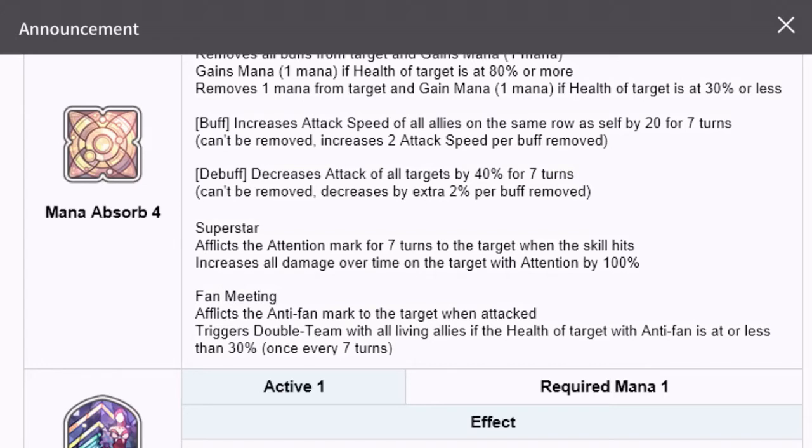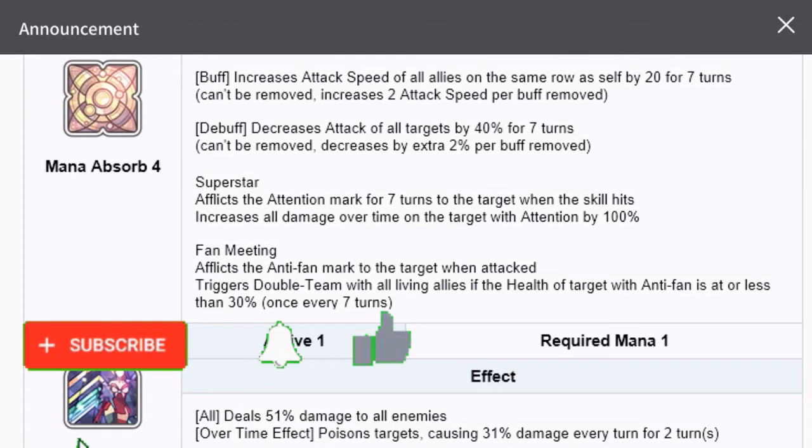The only issue I see is potential speed misalignment with other champions. For example, if you have a champion giving you an additional buff before your turn starts, once you place this champion in the back row they'll gain 20% more attack speed and go before taking that buff — meaning you'll deal less damage.